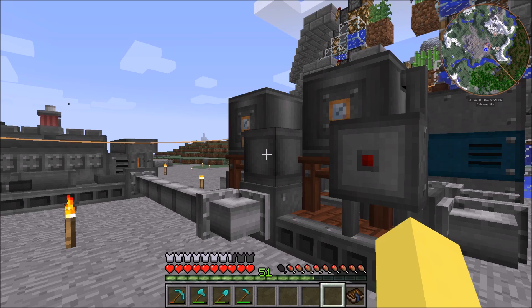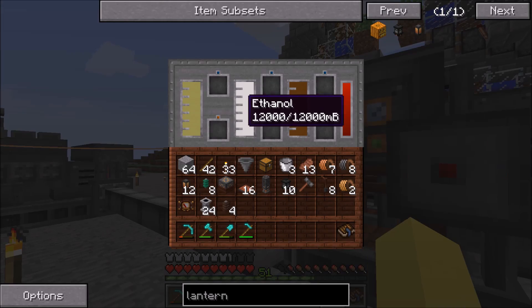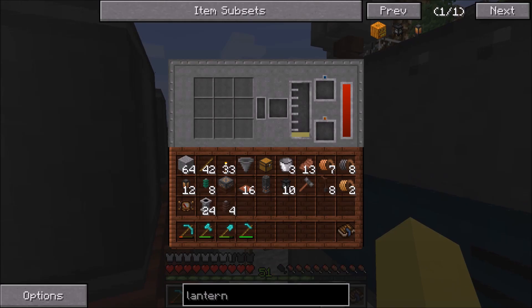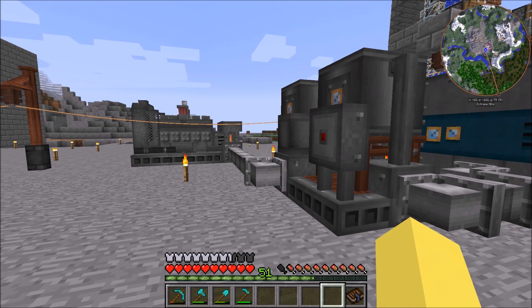We've got full biodiesel in here — full 12 buckets — with some going through this pipe. In there we have 12 buckets of plant oil and 12 buckets of ethanol, which will be 24 buckets of biodiesel. It's even backed up into these tanks, so we do have a little bit more ethanol than plant oil, but we should have enough to run it and test it out for a little bit.